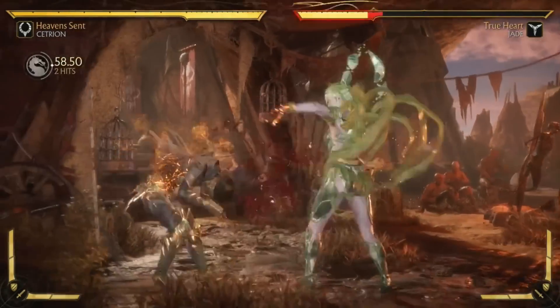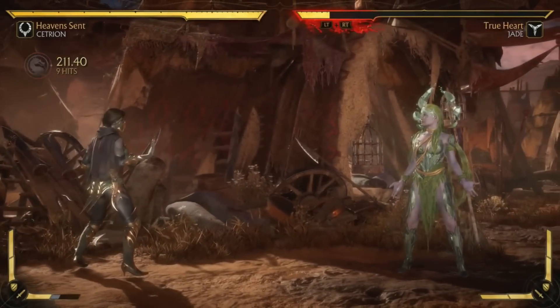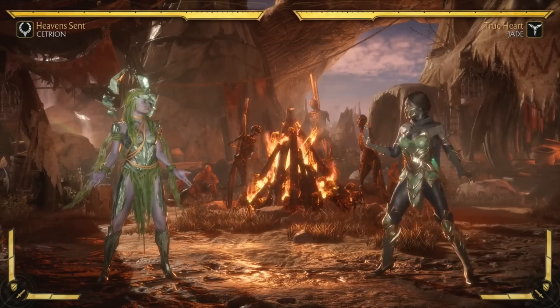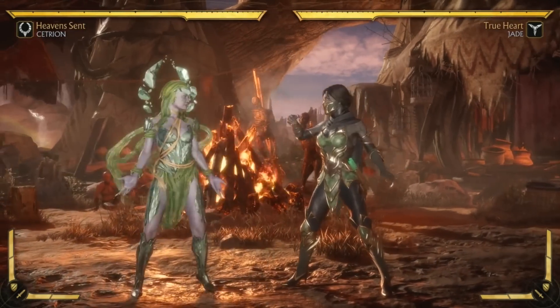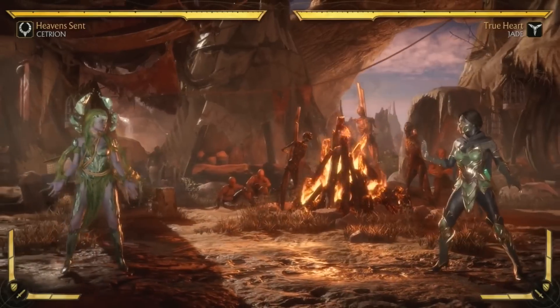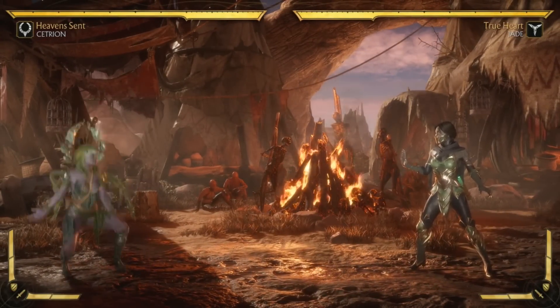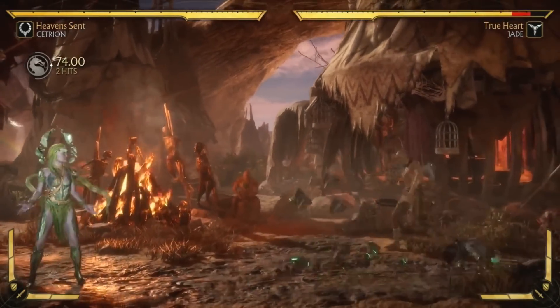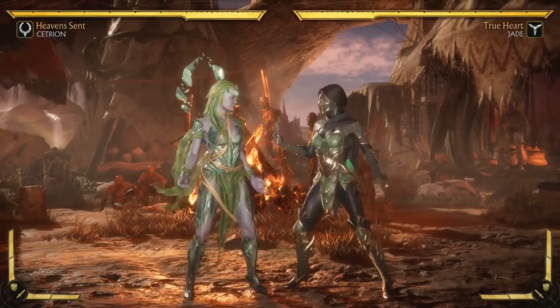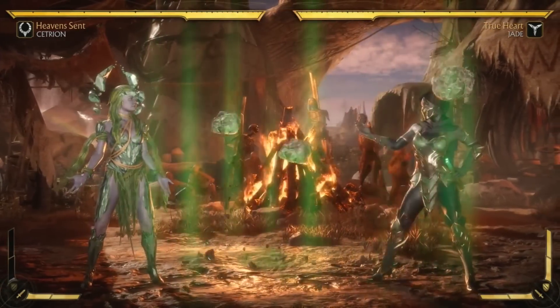She's not a character that's going to hurt you super hard when you're wrong, but you're going to be wrong a lot as you're trying to get in. Let's go over the loadout I made — a lot of people have not seen these moves. I went with an earth-based loadout. I gave her a two-hitting ground pound that's low, and I gave her a buff where she summons rocks.